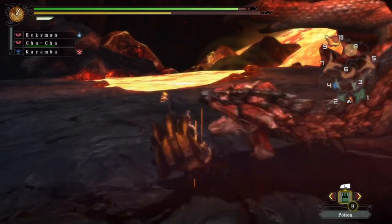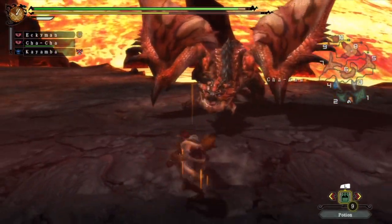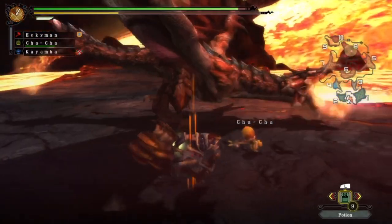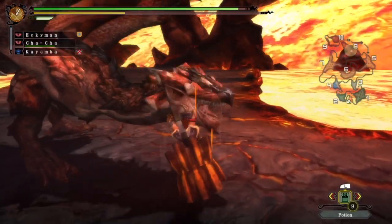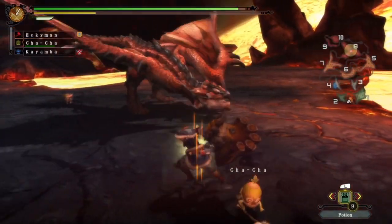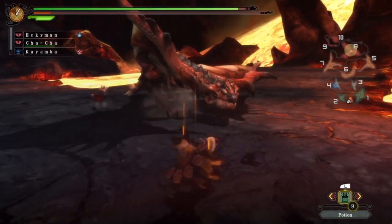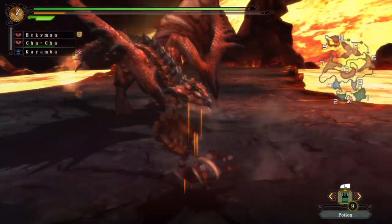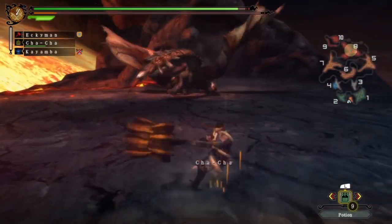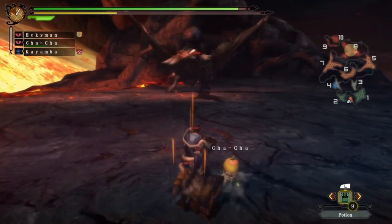He's out of stamina so he can't fireball us anyway, but still you don't want to get caught in the front of that attack. Yeah, keep doing your fireballs - open yourself up for all these headshots, guy. I didn't realise my stamina was so low.